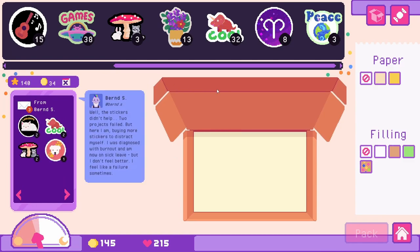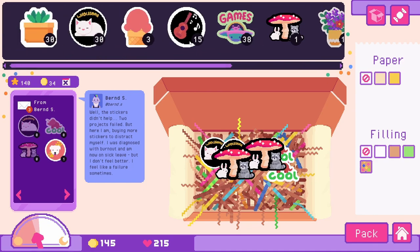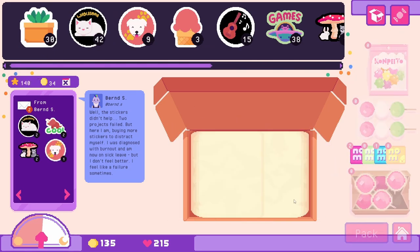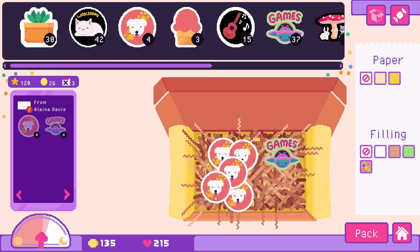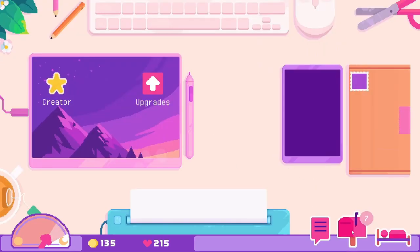Who else do we have? The stickers didn't help — his project failed. Oh no, I hope he feels better soon. Let's get him two kitty cat stickers, two of the dino stickers, our little forest friends and our little doggo. Let's give him a candy — he's having a bad time too. No one's having a good time right now: broken legs, people on leave because they can't work. Here comes Bella pulling through with all the cat stickers. Let's ship them out.